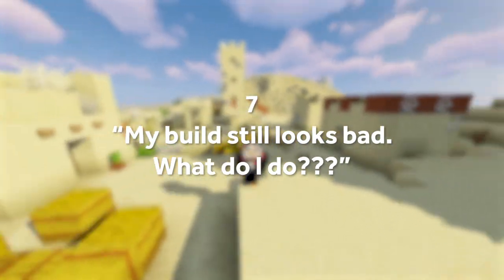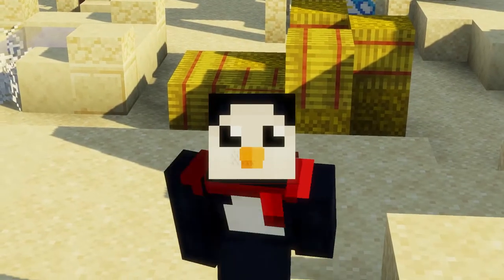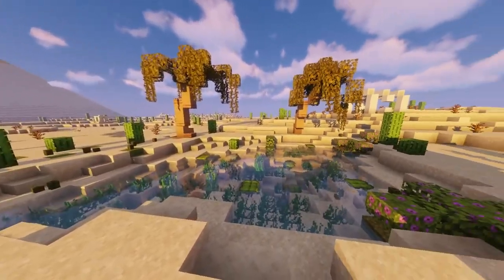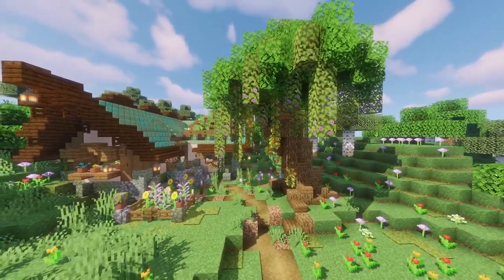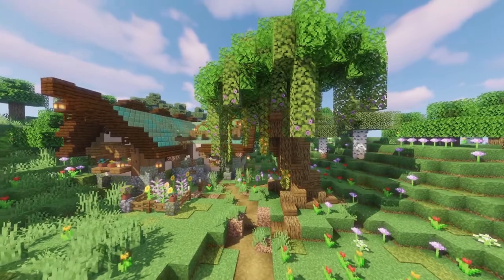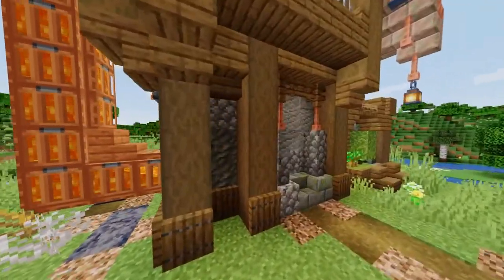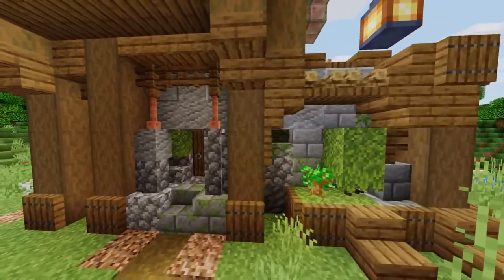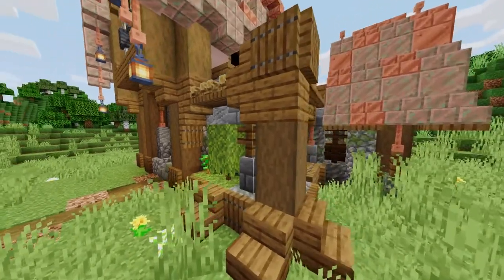Question 7: My build still looks bad — what do I do? Practice. A lot. I know this is kind of a cop-out answer, but it's genuinely the best piece of advice I can give. You can watch all the tutorial videos and build hacks that you want, but it's not going to be the same as hands-on practice and repetition. Once you have the fundamental knowledge needed to make great builds — like knowing what depth is — it's really all about trying things on your own. Don't be afraid to make something that looks bad, cause we've all been there.